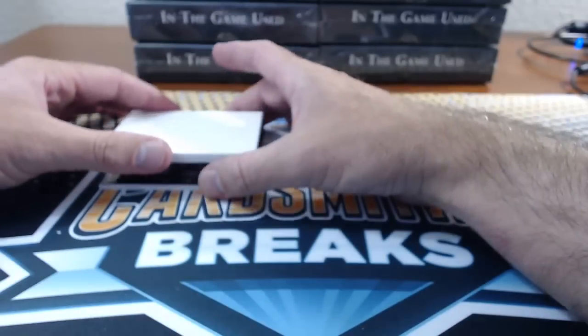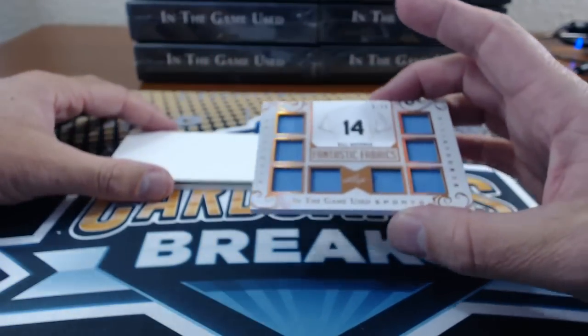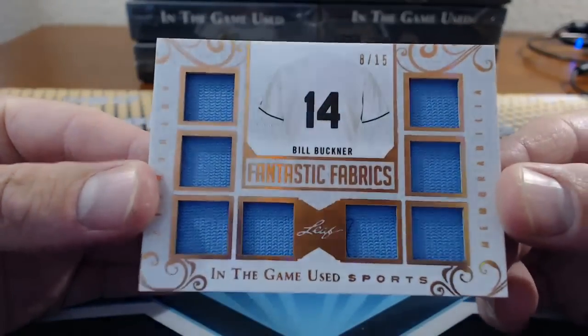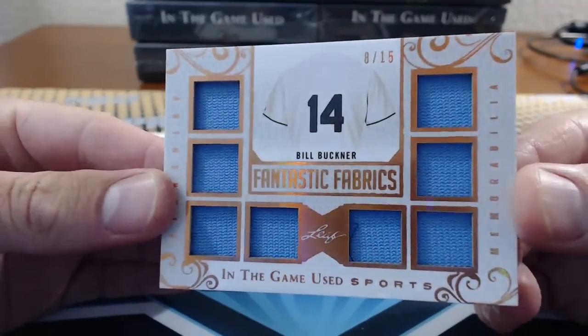Pimons is 14. Sorry, I'm going kind of fast — I'm going to get yelled at by Ryan and Jules. There's Bill Buckner again, 8 of 15 this time.